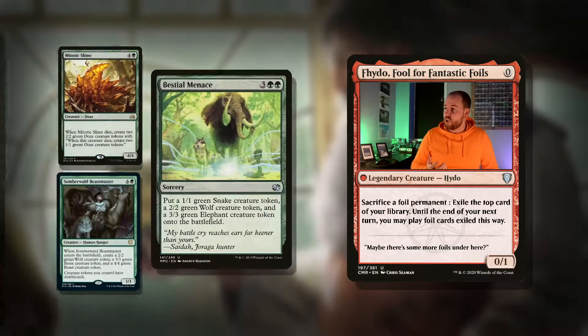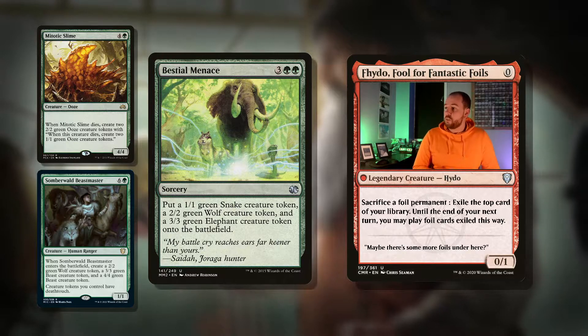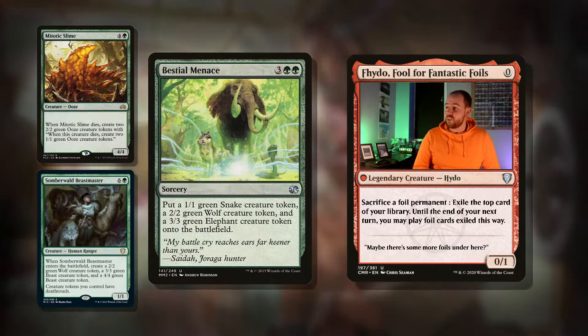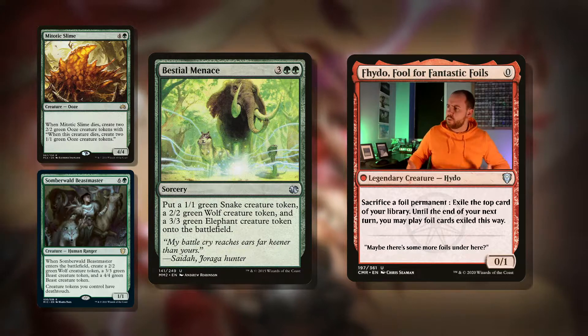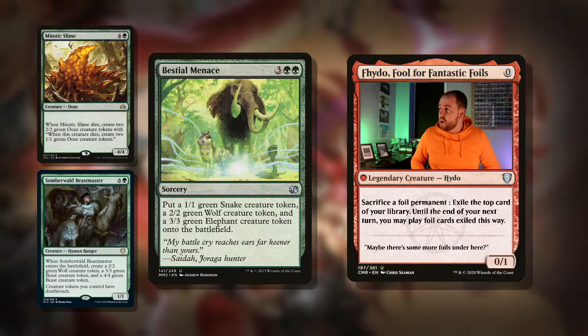Similarly, there's Bestial Menace — five mana for a sorcery. Put a 1/1 green Snake, a 2/2 green Wolf, and a 3/3 green Elephant creature token onto the battlefield. Let's just build this as Elephant tribal — anything with an elephant in the art or creature type. Yeah, I'm down for that.